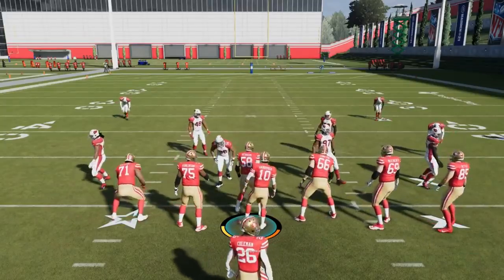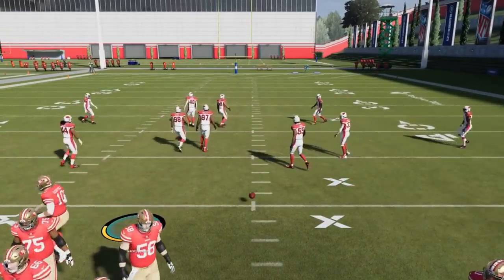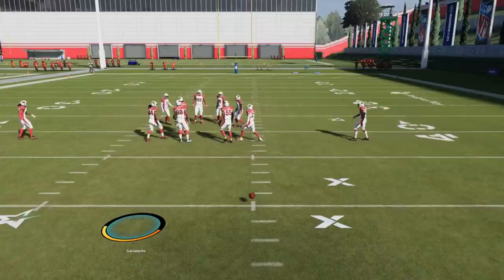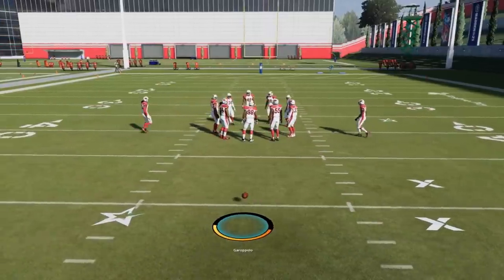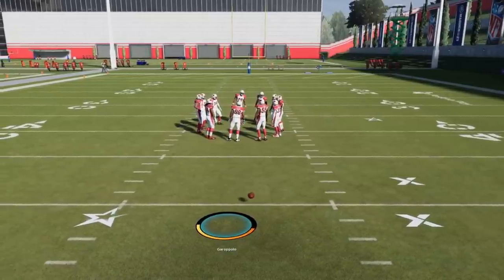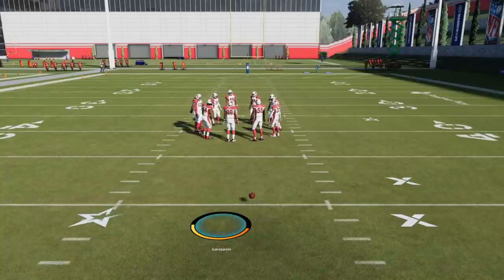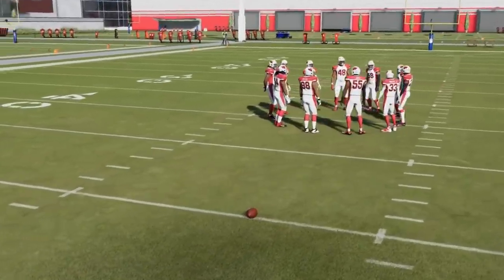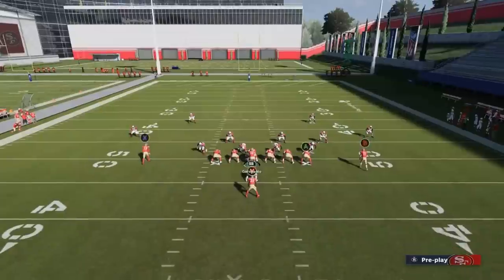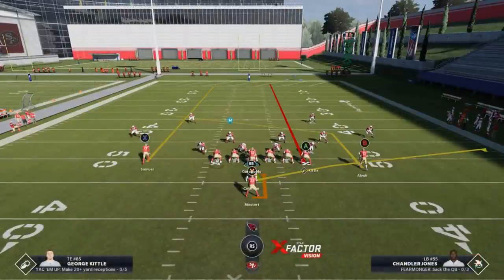Now, the only caveat for this play to work against Cover 3 — and this is different from other Cover 3 plays I've put out — is that those other plays you had to run straight from the hash mark. A lot of Cover 3 beaters work well from the hash mark, but one of the reasons I really like this play is because you don't have to run from the hash mark. You do have to run to the open side of the field — you don't have to be all the way at the hash, but being anywhere in the center of the field will work, as long as you run it to the open side every time.